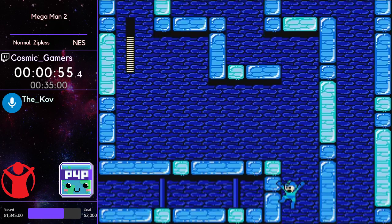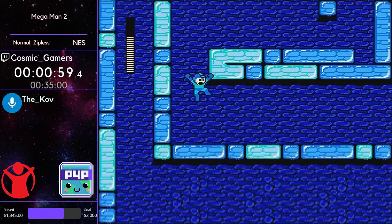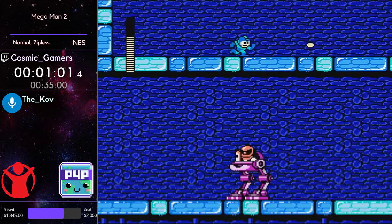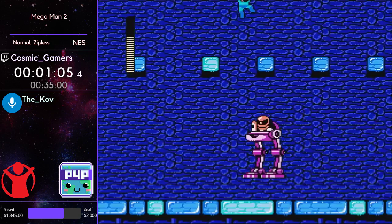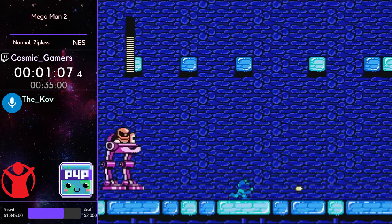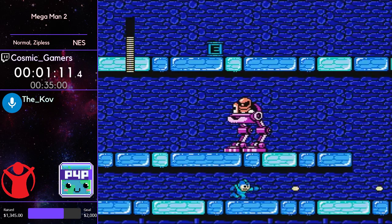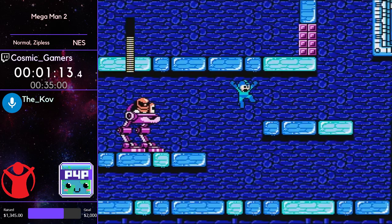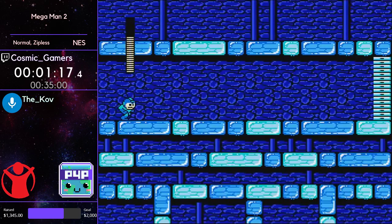Just going down easy gets a nice drop shot on the tin cans. Flash Man is also a really nice beginning stage because there's not a ton of technical things you have to do — just a couple short timing jumps and shots. But other than that it lets you get warmed up and get into the run without too much risk.